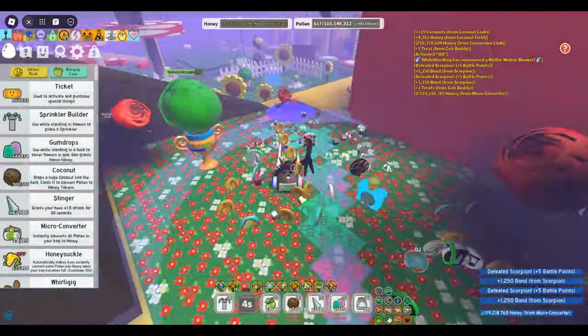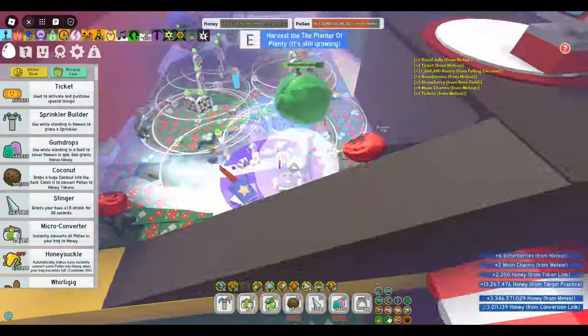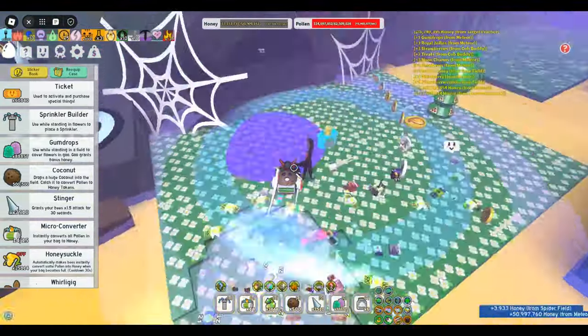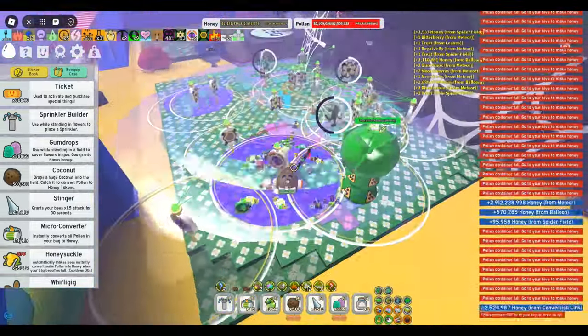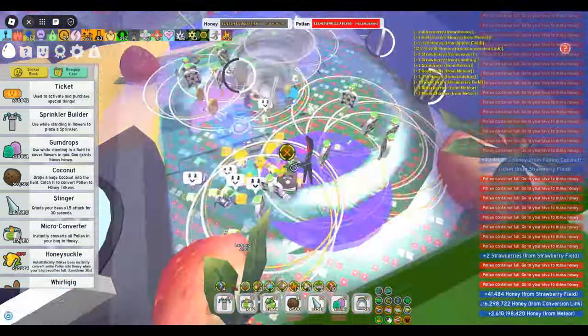Next on the list is Mythic Meteor Showers. Easily summonable nowadays, three rounds of these cosmic events yielded me 22 tickets, which makes for roughly 7 tickets each. Though convenient and consistent, their slow output places them also in the C tier. Keep in mind meteor shower loot is affected by loot degradation.